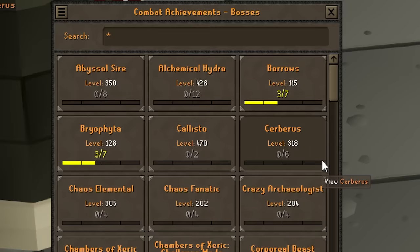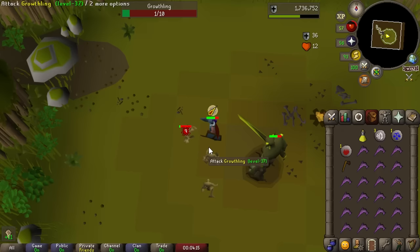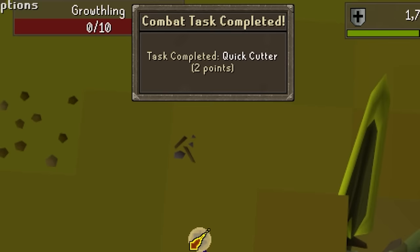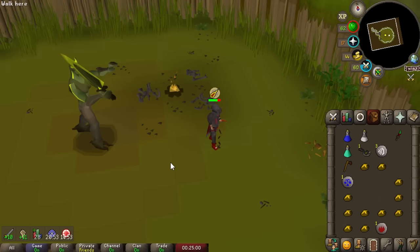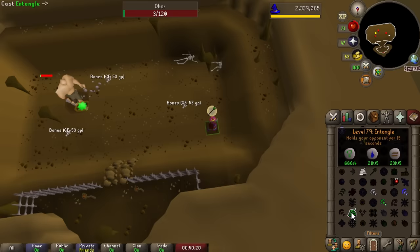The three bosses are the Barrows Brothers, Bryophyta, and Obor. If we complete every single combat task from those bosses, we should have enough points to complete the easy combat achievements. We start with a couple of Masi Keys in the bank — Quick Cutters done for 2 points, Fighting as Intended done in a free-to-play world, and killing Bryophyta with poison for another point.